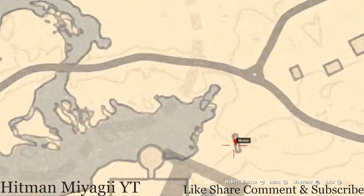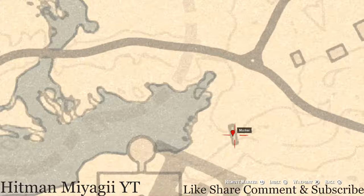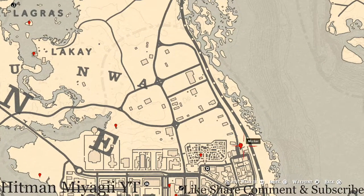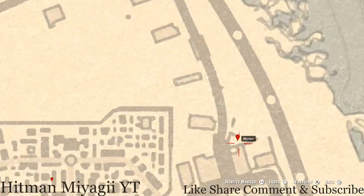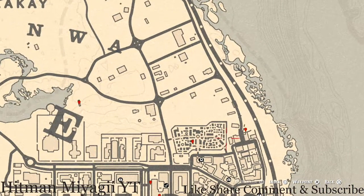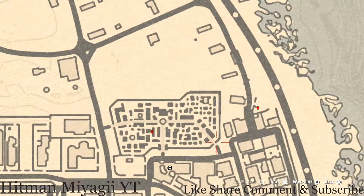Our next marker is underneath this bridge here. Go underneath this bridge with your metal detector and you guys will get a random coin — I cannot tell you what it is because it is randomized. Let's bounce over here — behind this house in the backyard area, on the table next to a small broken cart, you guys will get a Seven of Swords tarot card right here at this location.